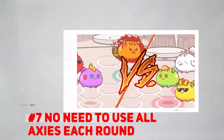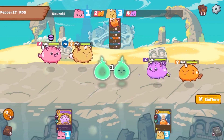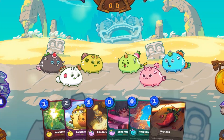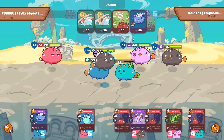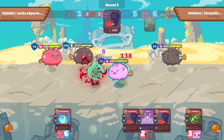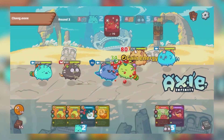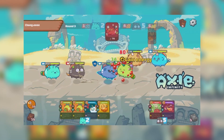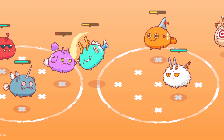Number 7: No Need to Use All Axies Each Round. You have 3 Axies to use, but you don't need to use all 3 of them each round. Some players give their tanks just one move per round because their attacks aren't that high — they're basically meat shields. This is why tanks that can regenerate health are a big bonus, since they'll survive longer. Some matches boil down to a last Axie standing, and some players just have one Axie do all the damage per round, hoping the others survive and even enter last stand mode.